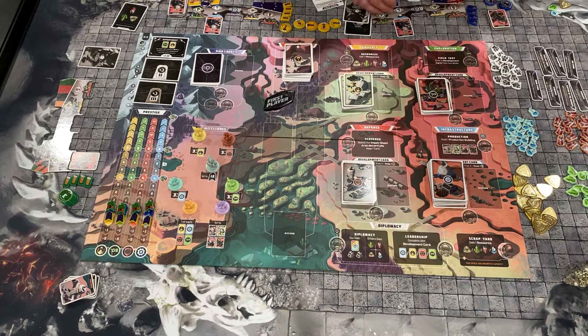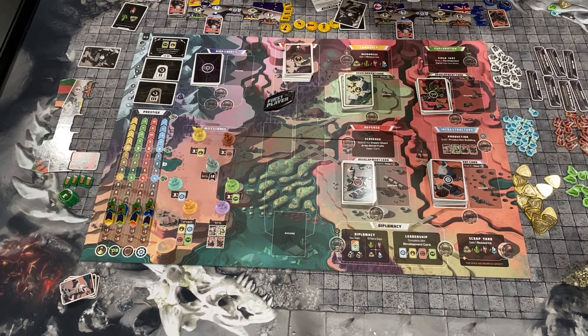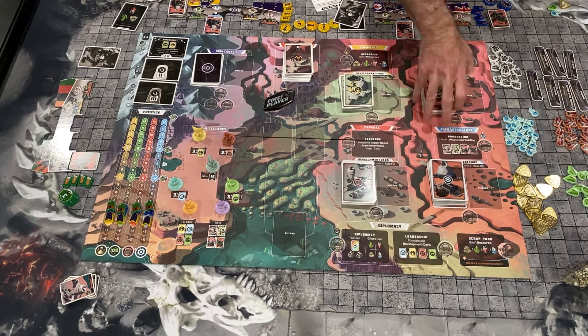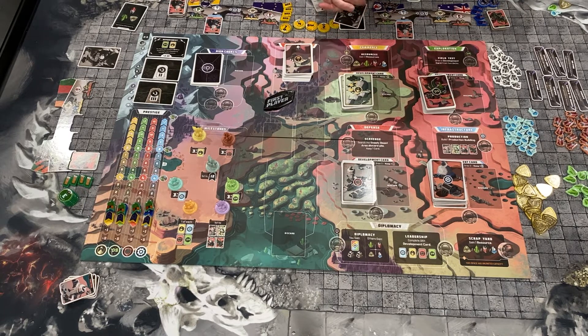You've got five production buildings. Every faction will start with one production building already established — the one that has the star on your player board. That production building starts off in play, and below the production board it tells you what you're going to produce during the income phase of each round if you have that building built. Up on top of the board, right underneath the building slots, is the resource cost. Nothing in this game is what I would call innovative or unique, but it all ties together in a very seamless way. It's got a very good flow to it.